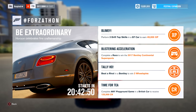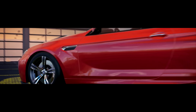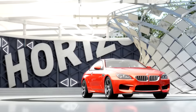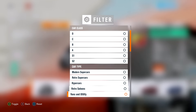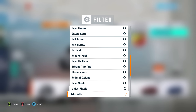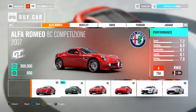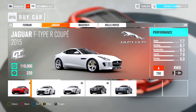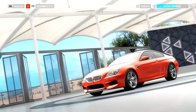Next up, Blimey! — we need to perform three drift tap skills in a GT car to earn 45,000 XP. I'll quickly show you the cars you can use and how to figure it out. If you enter the auto show, go to view all cars, press Y to filter, and select GT cars — here's your list of cars you can use. There's also the Bentley Continental already in the game which works for all of these tasks without changing car.